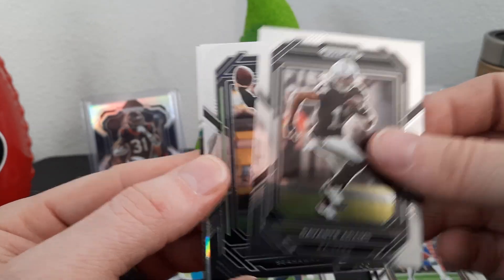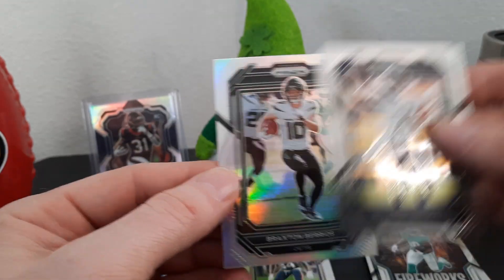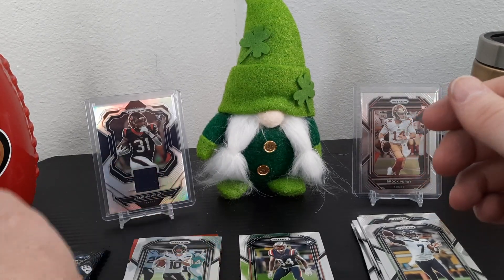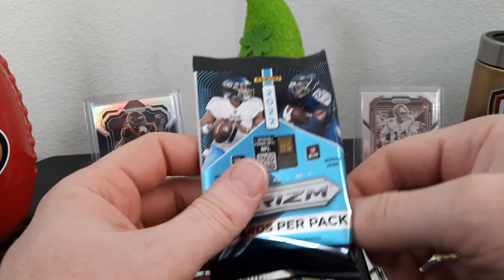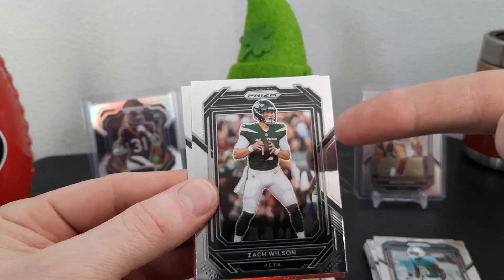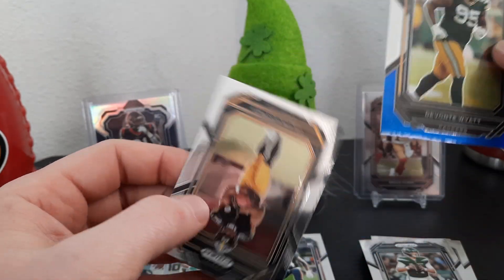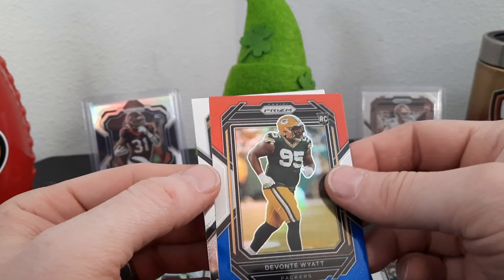We got Davante Adams, Geno Smith, Tyreek Hill on the fireworks, and a silver — not a rookie, Braxton. Half the time I'm pulling Jets and it's not the good Jets. Stealer on the back — the rookie's going to be a Stealer. Holland, oh there — Zach Wilson from the Jets. Davante Wyatt, a PC rookie, and then Calvin Austin the Third. Couldn't even get Kenny Pickett — I'm hunting Kenny Pickett.